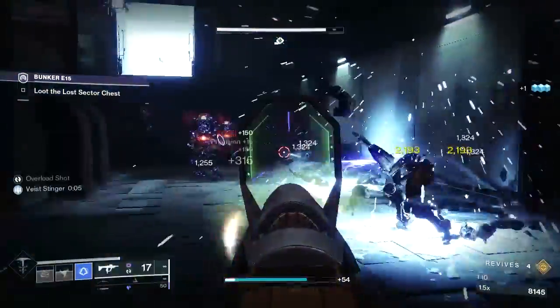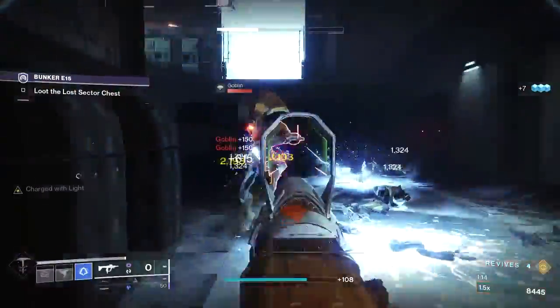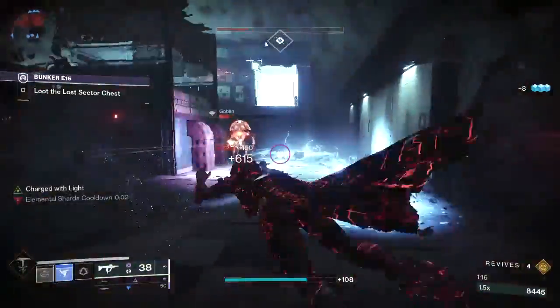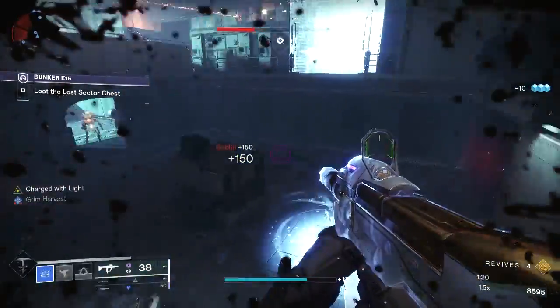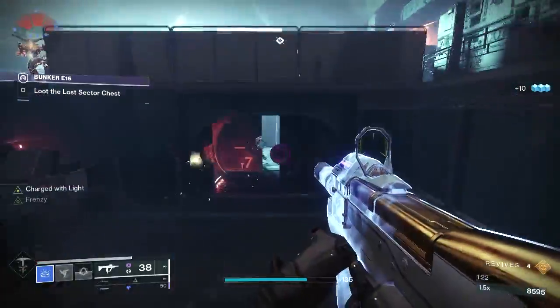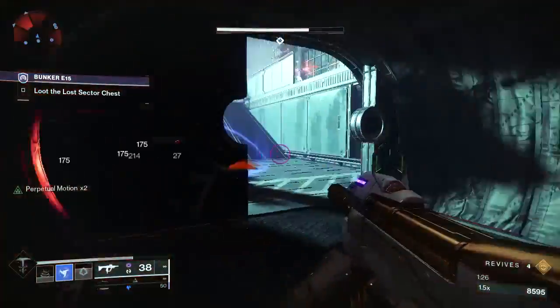The Wishender is always a great option, and going double primary with this build is really not a bad idea, considering you'll get a bonus to the damage of any primary weapon. Combining a bow like Wishender along with an SMG could be a really solid choice for those more challenging activities.